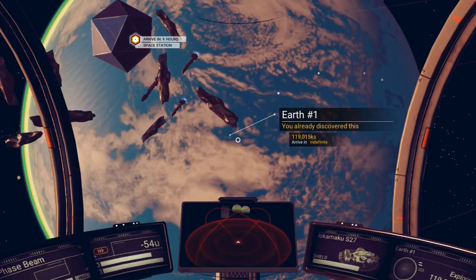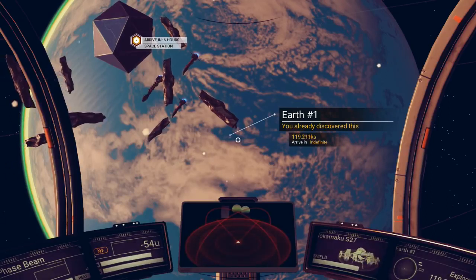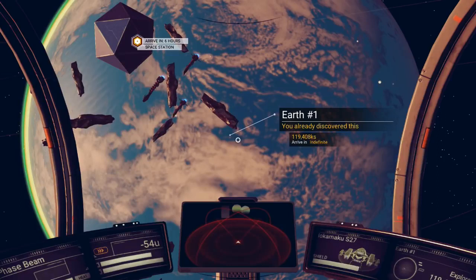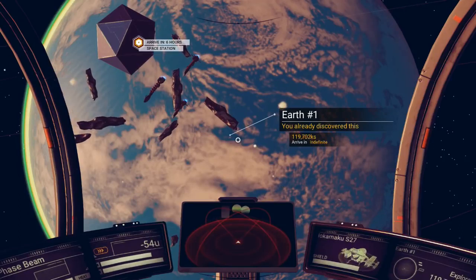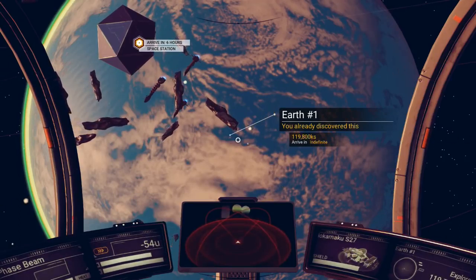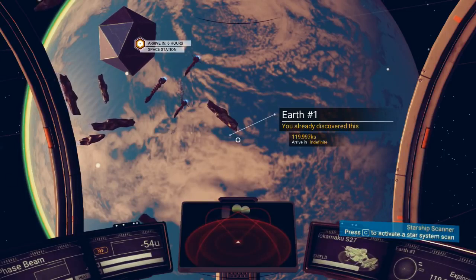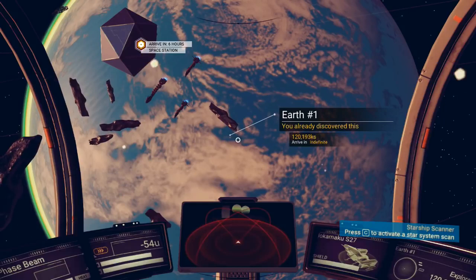actually looked like Earth. It was found in No Man's Sky. If you want to play on this planet, get the mod called No Man's Sky Planet Manager — I will put the link to the mod down below, and I will also put the import code so you can import it and teleport to it.